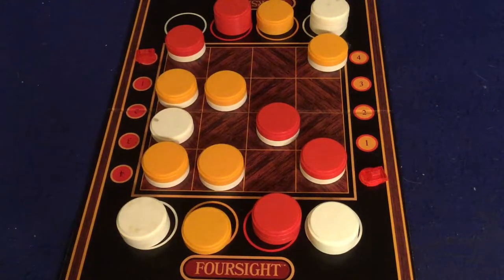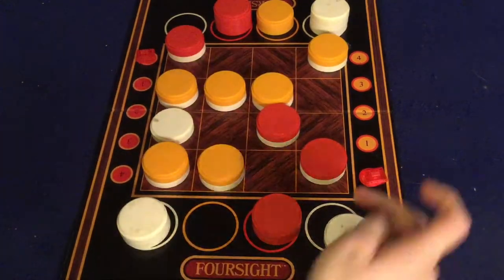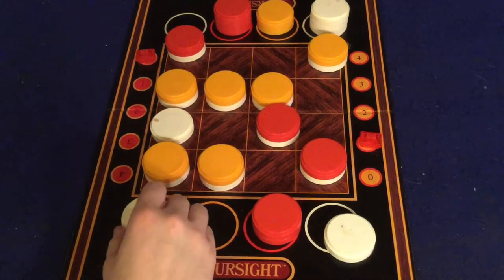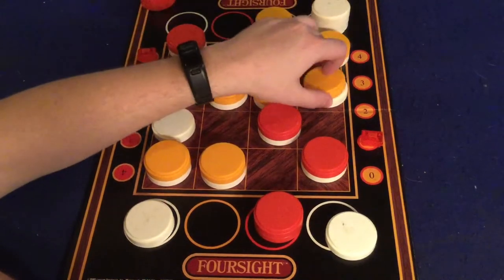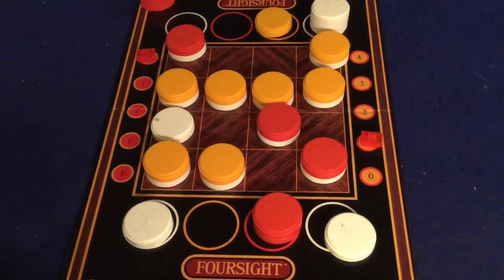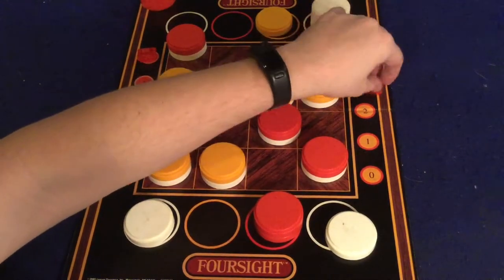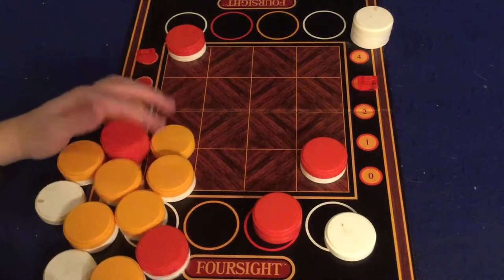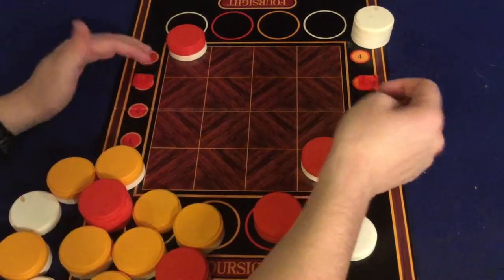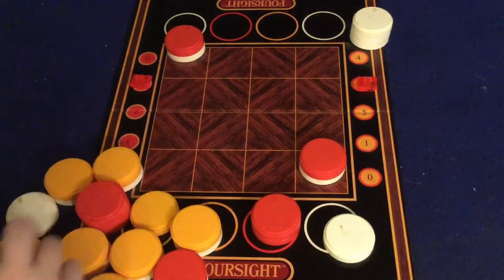Anywho, you're getting the idea. Eventually what's going to happen is someone is going to get three in a row, and they go up one point. If you ever manage to get four in a row — either by you placing it there or by trapping your opponent into having to place it there — then you immediately win the game. If someone only gets to two or three points during a round and you run out of pieces, then you take all the pieces off the board and restart, keeping whatever scores you had, and the first person to reach four will be the winner.